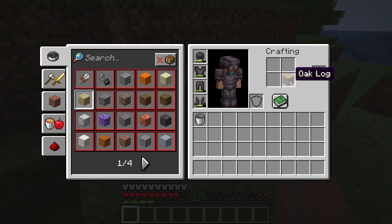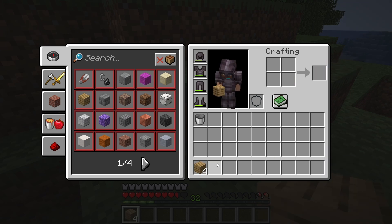Step number two: what you will do is just keep this oak log in the crafting area and you will be able to make oak planks. As you can see, I have successfully collected oak planks.